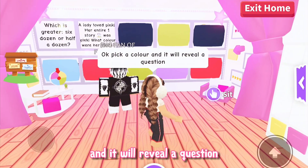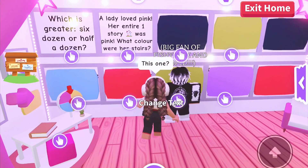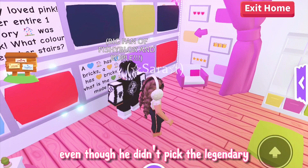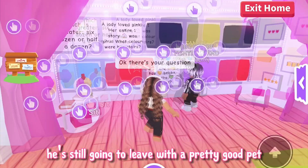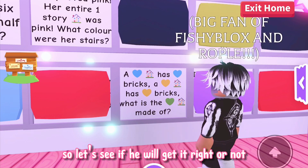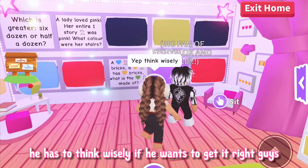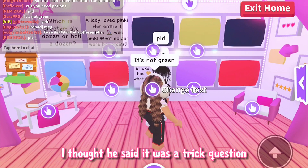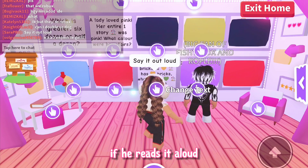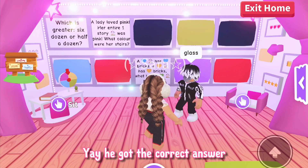Let's tell him to pick a color and it will reveal a question. Which one do you think he's going to pick? He chose green. Let's reveal the question. Even though he didn't pick the legendary he still chose the rare, so if he gets it right he's still going to leave with a pretty good pet. It's not as easy as it looks so let's see if he will get it right. He said he knows it's a trick question — he has to think wisely. He said green bricks — I thought he said it was a trick question but then he just answers the obvious answer. I'm going to give him one more chance. If he reads it aloud then maybe he will realize the greenhouse isn't just a greenhouse — it's a greenhouse. Yay, he got the correct answer: glass!